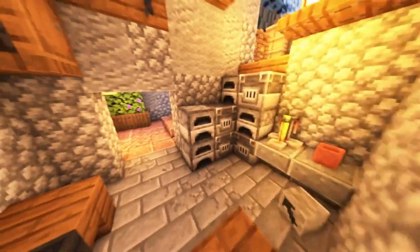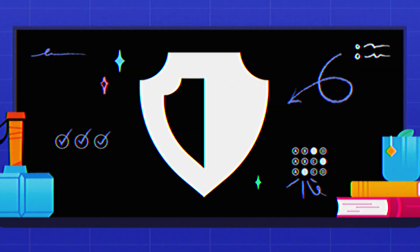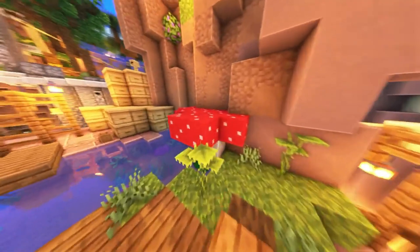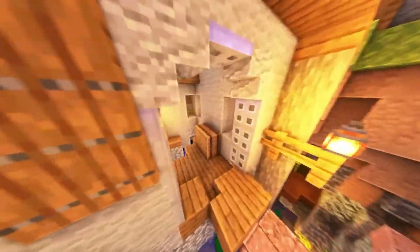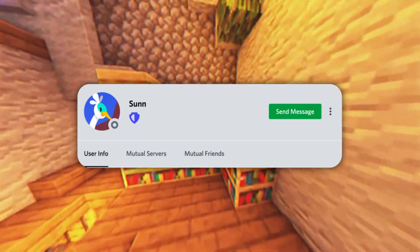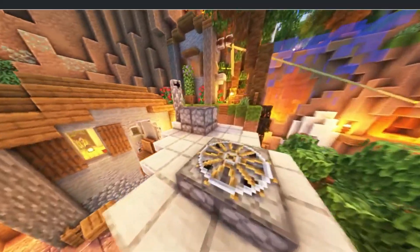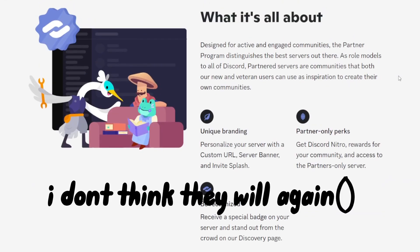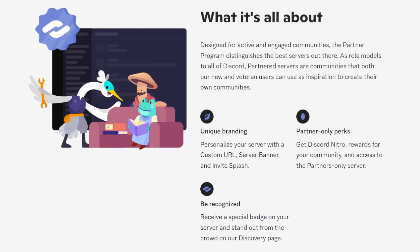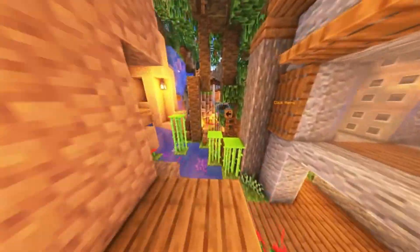The Moderator Program Alumni badge is currently unobtainable. It was given to Discord moderators who passed a test and fulfilled the requirements of the moderator program — first as a blue badge, later changed to orange. The Discord Partner badge is also currently unobtainable because Discord has closed the partnership program, but once it reopens you'll need a server that meets the partner program requirements.